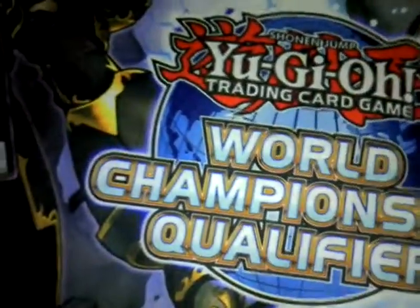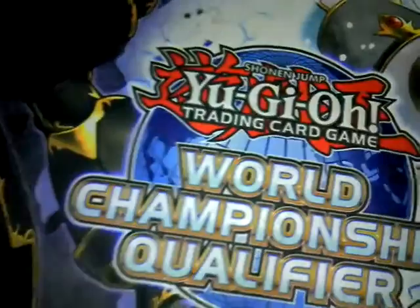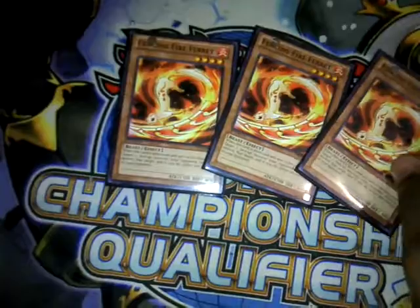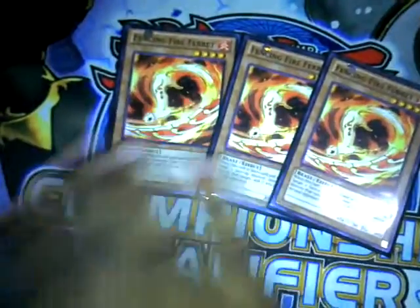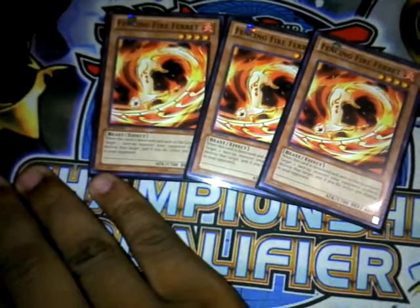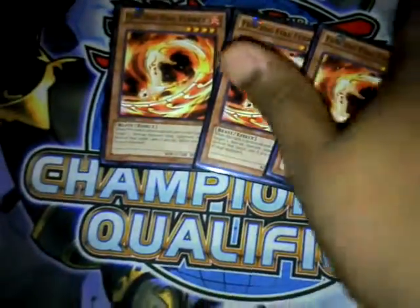My side deck is not really built for competitions because I'm mostly judging now, but I'll go through quick so you can see what I would play and give you ideas. Three Fencing Fire Ferret — I play these over Snowman Eater. Reason being: if this gets destroyed by any means, it's going to destroy a face-up monster my opponent controls. With Snowman Eater they can crash into it or destroy it; not saying they can't crash into Ferret, but I'm more likely to summon these and just set them. They can attack — something Snowman Eater can't do.